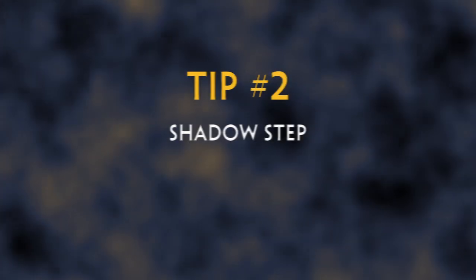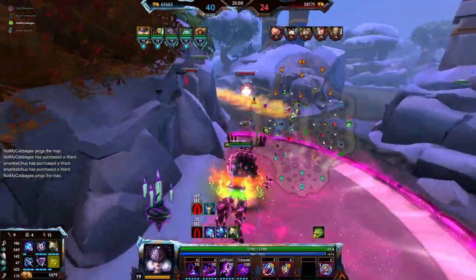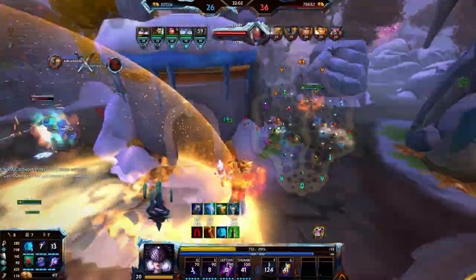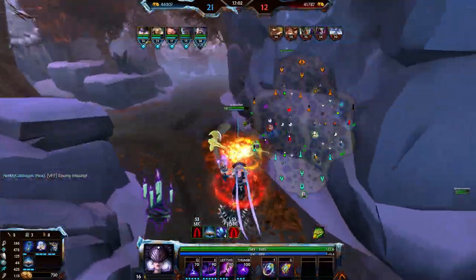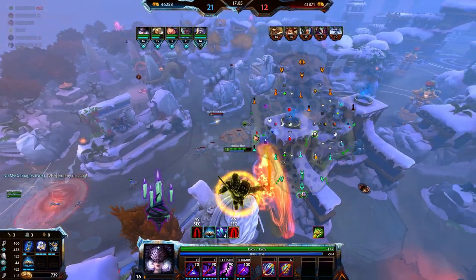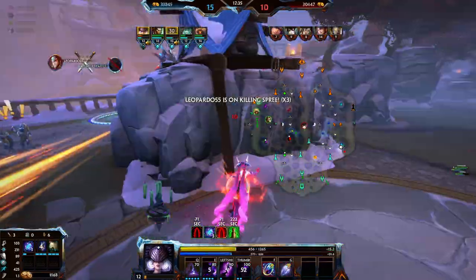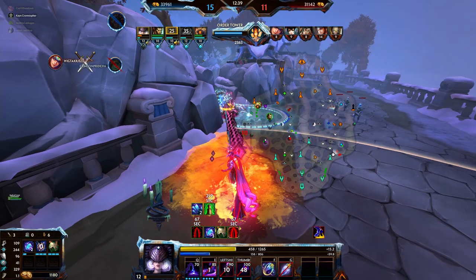Tip number 2: The dash can be combined with many different gods and abilities. Using another god's movement or global ability to surprise and gank can be very practical — a good example would be Thor's ultimate ability to reach a stunned target. This ability also goes through all enemies, making it a great tool for repositioning when surrounded.